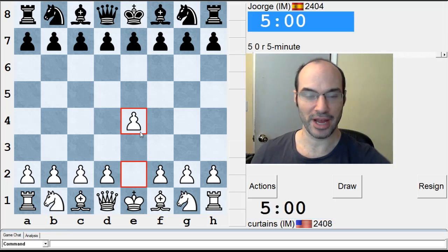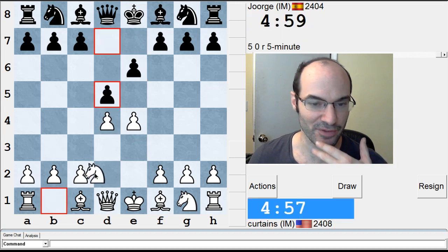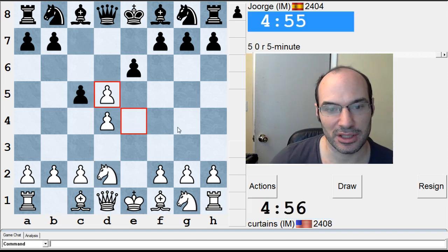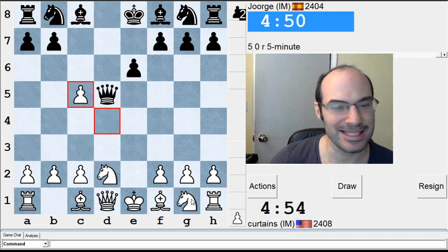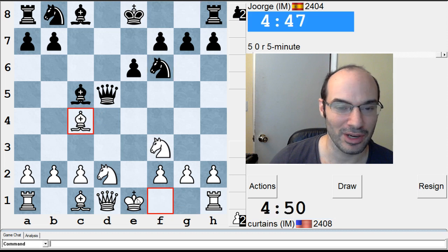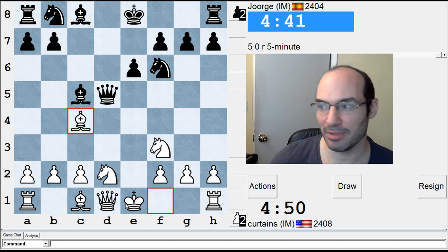Hey folks, what's up? I'm playing Jorge. His rating is much higher than usual. He's played this French against me before. Let me turn the sound down a little bit. I don't know, I crushed him last time actually. But he'll play better this time. He's a good, solid, tough player. I forget how I beat him — he did something that wasn't good. I can't quite remember. He went Queen D6 if I'm not mistaken. I think I played well, I remember that much.